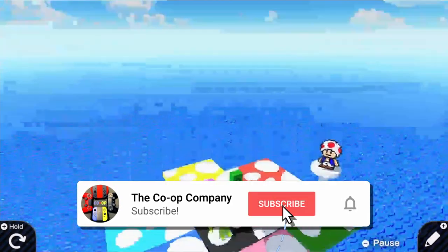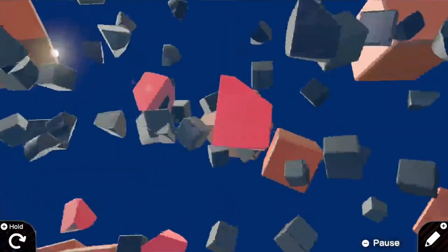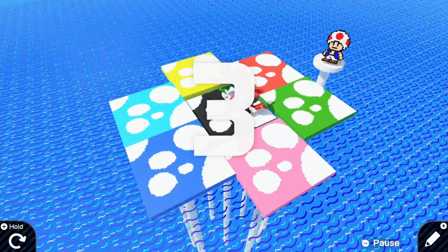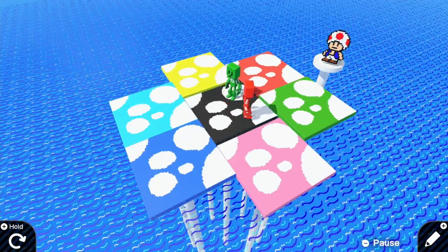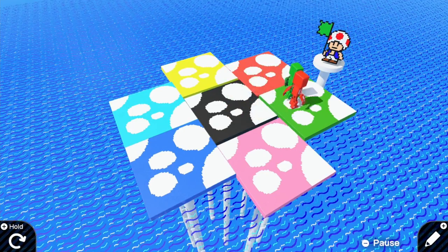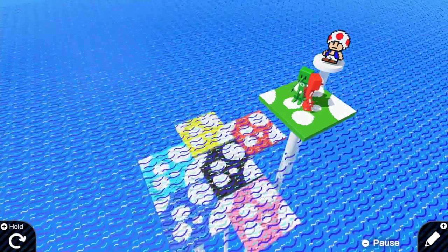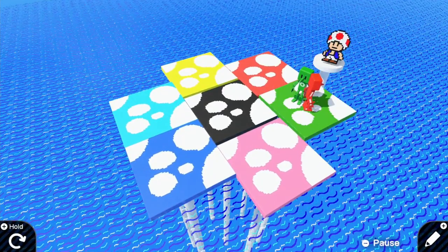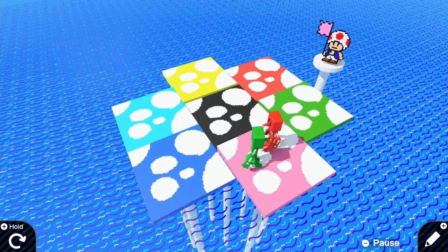We've got Mushroom Mix-Up, which is a Super Mario Party game. We have two players and it supports up to four players. Basically, they'll give you a flag color and then you have to go to that color. It doesn't really seem to get any harder as far as we can tell, but Carly always seems to fall off somehow anyway. That's rude.